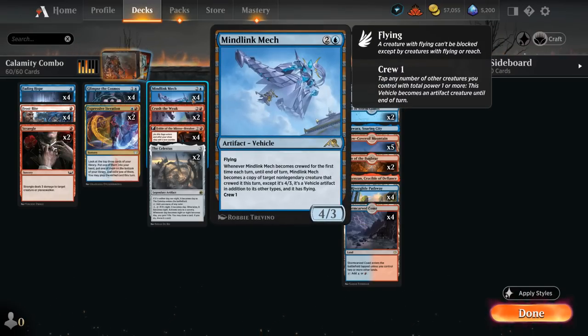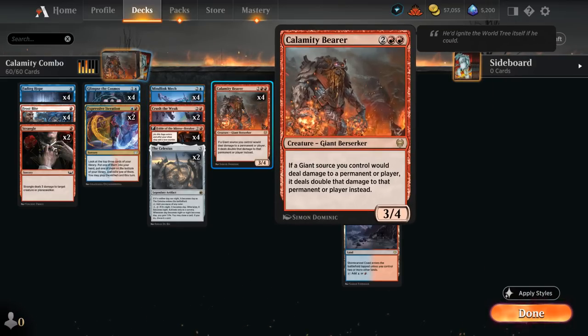Mind Link Mech is a 3-mana 4/3 vehicle that has flying, a crew cost of 1, and when the mech becomes crewed for the first time each turn, until end of turn the mech becomes a copy of target non-legendary creature that crewed it, except it's a 4/3 with flying and still has the vehicle and artifact types. So if we play turn 3 Mind Link Mech and then turn 4 play Calamity Bearer and crew the mech with it...